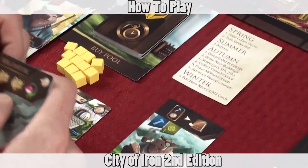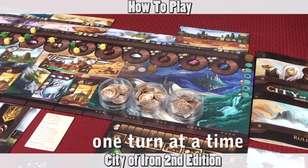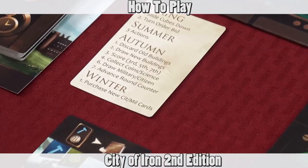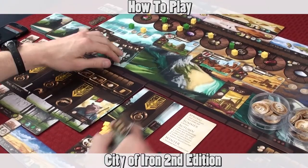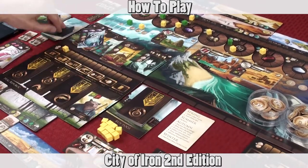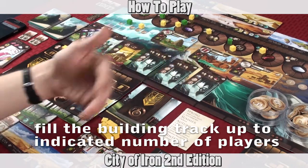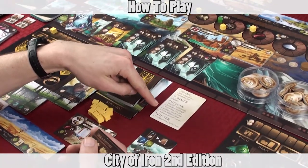After each player has taken three actions, you move to the autumn phase. During the autumn phase you'll discard the first four building cards, slide all remaining buildings down, and then place four new buildings. If it's the third, fifth, or seventh round you'll then do a scoring phase as described earlier.